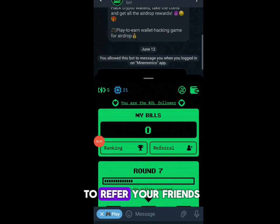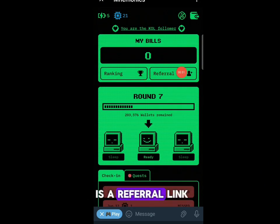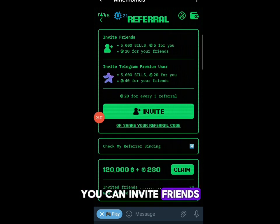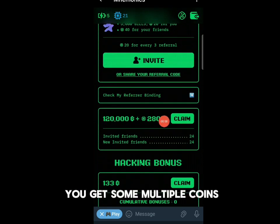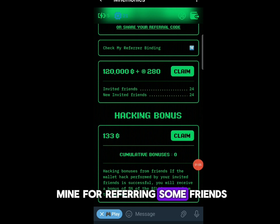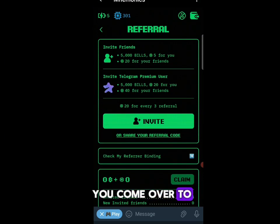The next step: if you want to refer your friends, you can find your referral link at the top. Click on referrals, then click invite friends to refer them. Once you refer friends you get this amount of coins. Let me claim mine for referring some friends — you can see the coins will come over to your balance.